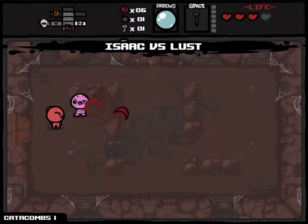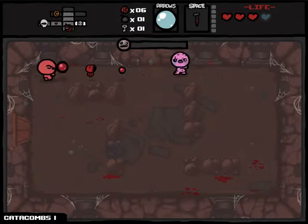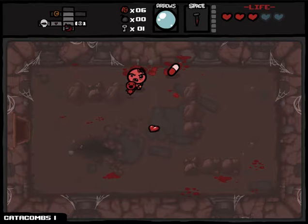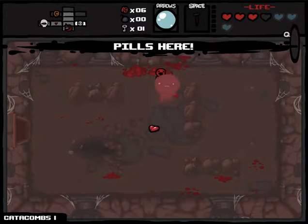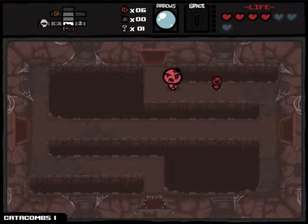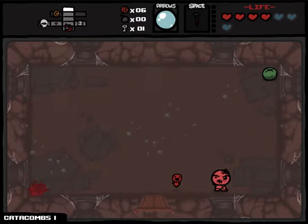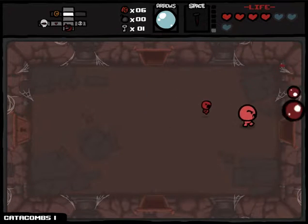I'm back to three hearts but they were both really good items. The Nail is one of the best defensive items in the game — you have to beat Mom or Mom's Heart three times to get it. When you use it, you get a soul heart instantly and it gives you max damage for that room, killing almost anything it touches except bosses.